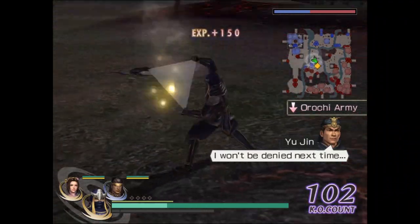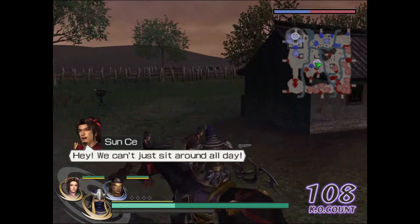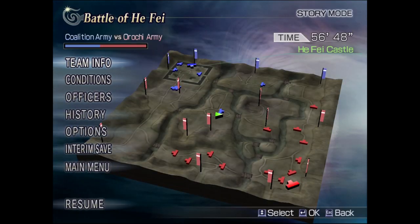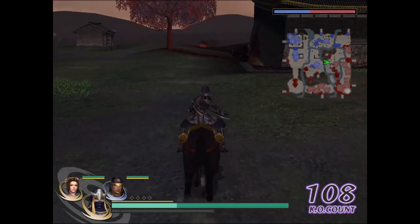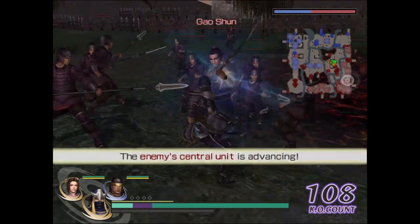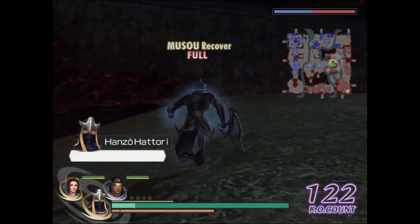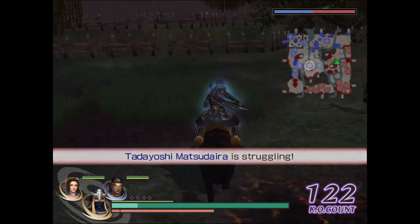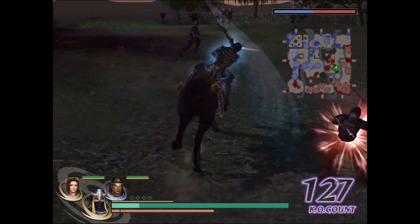Okay, the second task is already clear. The third task: you need to defeat the defense captains to break the bridge. As you can see, officers are coming from the enemy camp through the bridge, so you need to destroy it. There are two defense captains around the bridge — defeat them and the bridge will go down. The faster you do this the better, because the bridge is the main route enemies use to keep attacking us. First defense captain defeated.